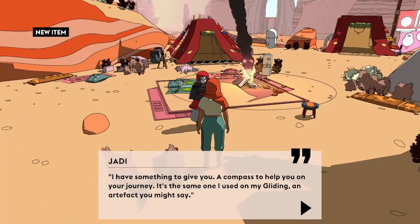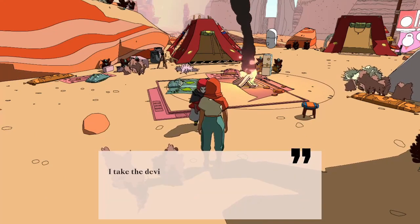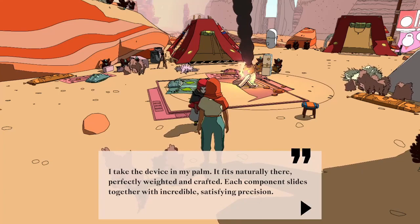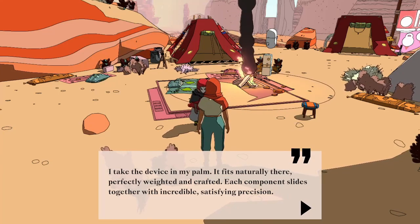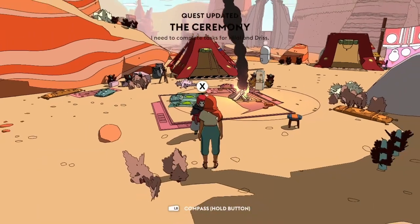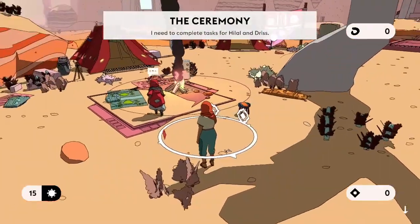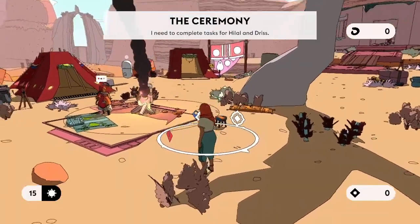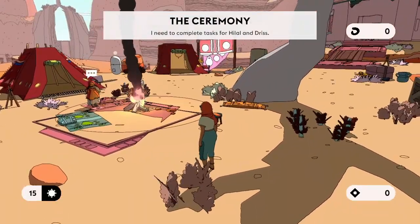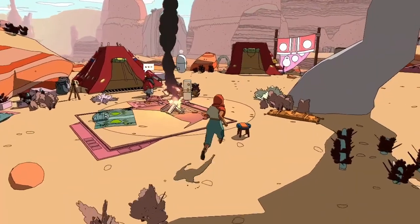'I have something to give you — a compass to help you on your journey. It's the same one I used on my gliding. An artifact, you might say.' I take the device in my palm. It fits naturally there, perfectly weighted and crafted; each component slides together with incredible, satisfying precision. 'Thank you.' So we hold that button for the compass and it shows us various markers. North is that way. We've got some red and some blue. We are... It's some kind of coming-of-age thing, isn't it? We're going off on a journey — we're going to leave the camp and explore and discover.